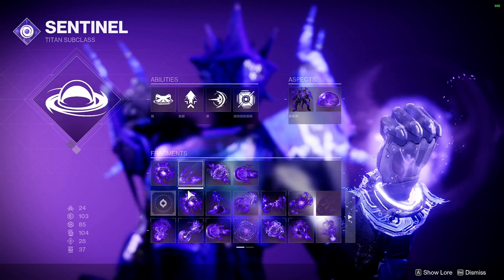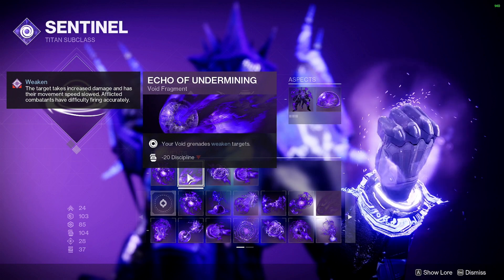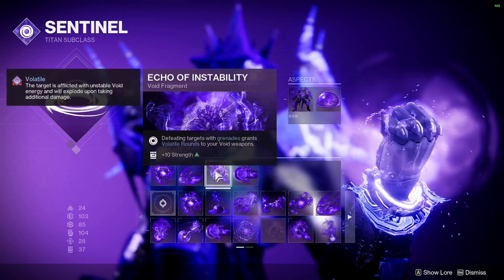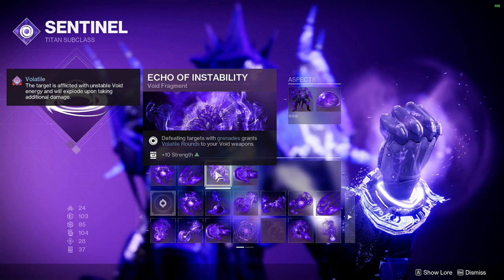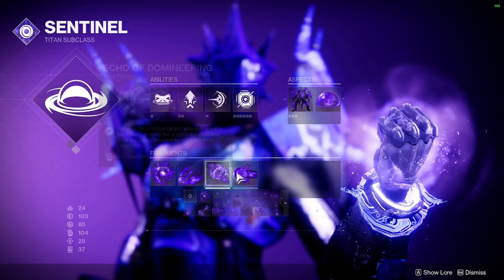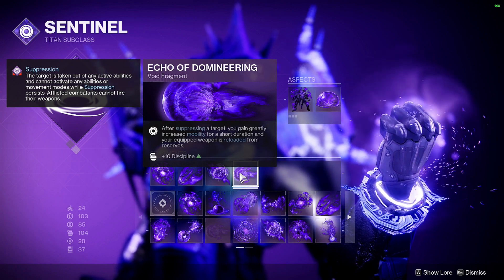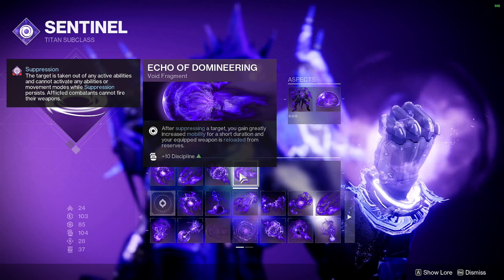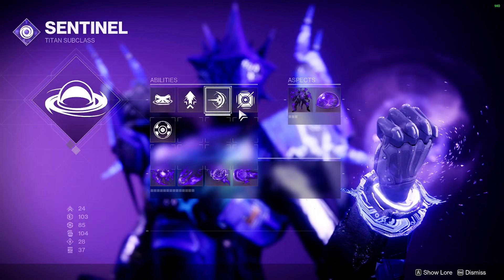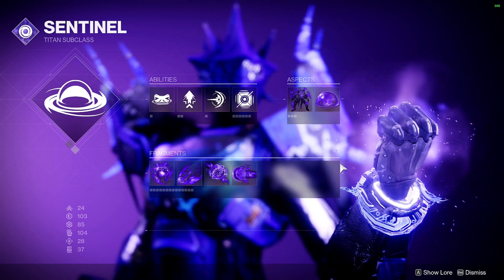That fragment does give minus 20 Discipline but it's easily replaceable if you want faster ability recharge without the penalty. Next, defeating targets with grenades grants Volatile Rounds — this is what makes your void weapons explode after a grenade kill. Finally, after suppressing targets you gain greatly increased mobility for a short duration and all equipped weapons are reloaded from reserves. So you can empty all your weapons, get a suppressed shoulder charge melee, and everything reloads. That's the build — thanks for watching, see you in the next one!